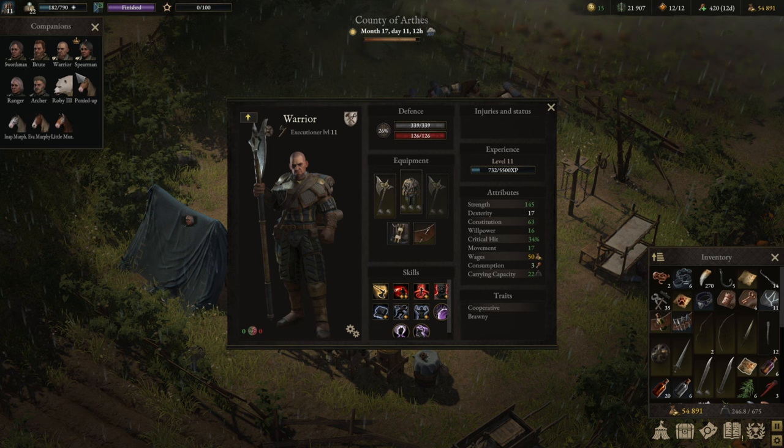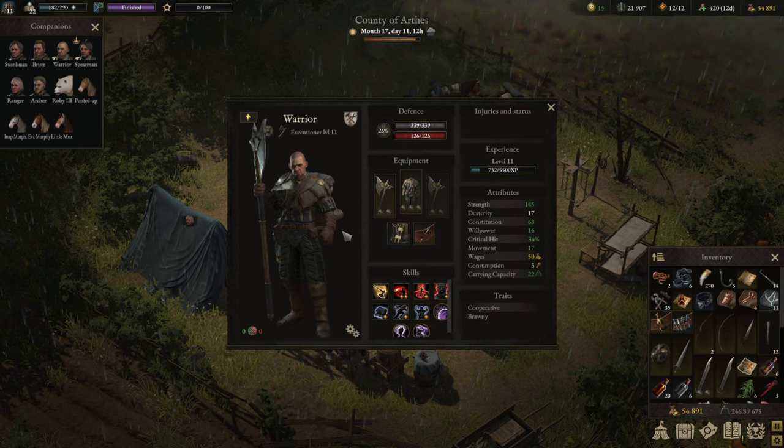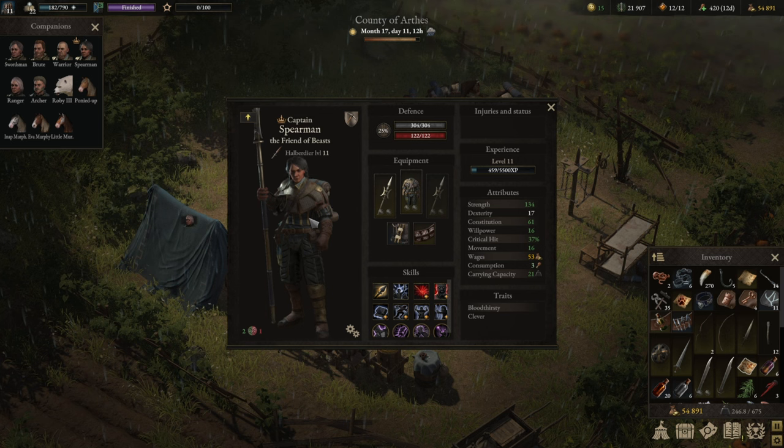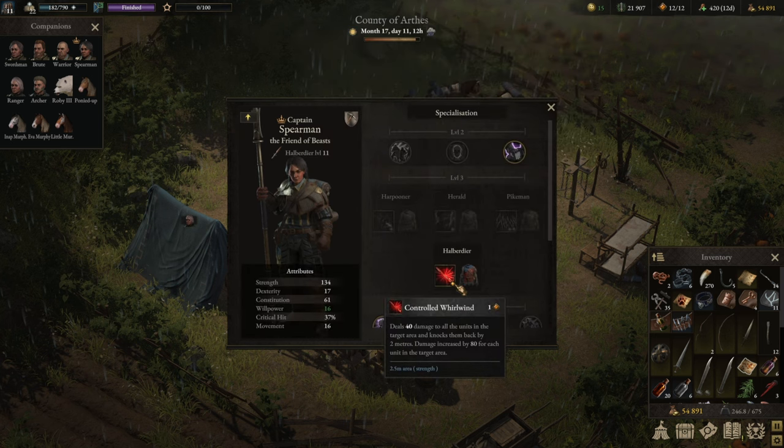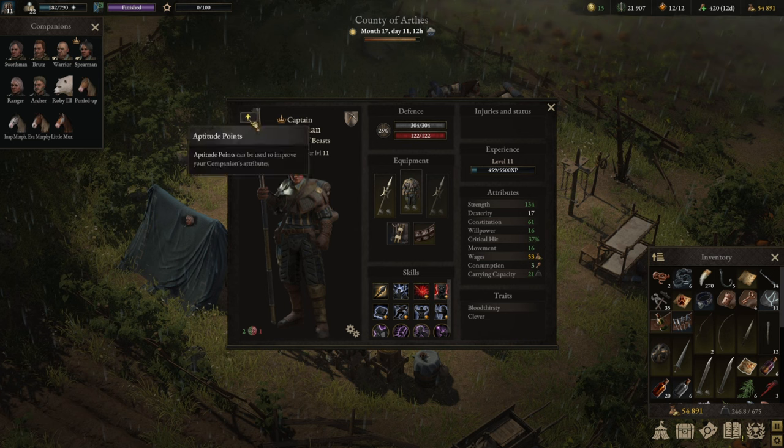The second role I like to see is melee damage or melee AoE damage. No one does that better than the Executioner, which is the warrior build - very solid AoE damage in the front line. It's a valor-negative build, spending more valor than it generates, but it kills a lot of enemies. I also have a second build for this niche: the Spearman/Halberdier, who fills the same role but is more valor-neutral and positive, with additional battlefield responsibilities.